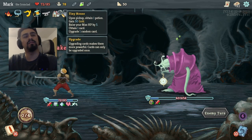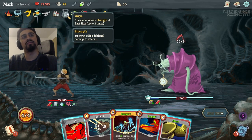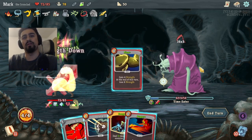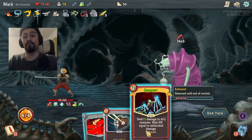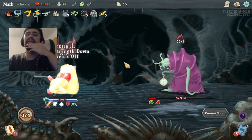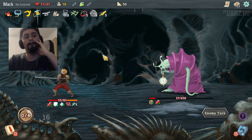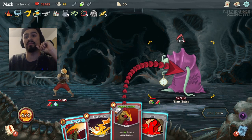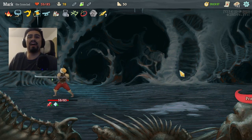Double Heavy Blade — that's like 90 damage right there, plus the 52 extra from Stone Calendar, which is so good. We need 80 damage — I don't think we'll hit 80 but we can get pretty close. Fight, Reaper, Defend — we're defending for 16 so we'll still get hit for 32, that's fine. Pommel Strike got him — defeated the Time Eater! He was not the most difficult boss.